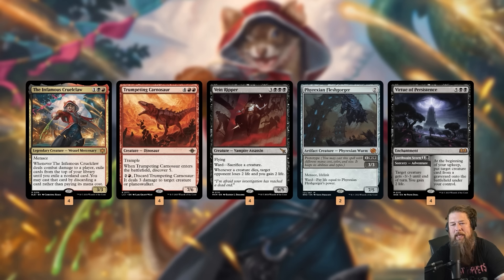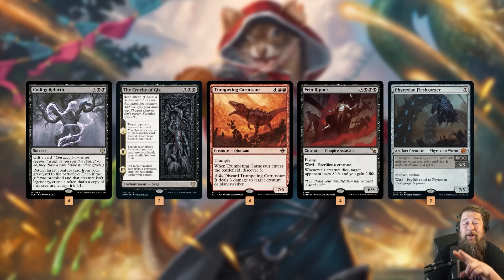The cool thing about this deck is we're really doing double duty with the infamous Cruel Claw. First, we're doing the obvious thing — our deck has a ton of top-end threats that we're hoping to cast essentially for free with one Cruel Claw attack. Trumpeting Carnosaur, Virtue of Persistence, massive 6 and 7 drops that can also be removal in the early game. Vein Ripper is just really hard to deal with. Fractura's Enforced Scrapper can be played as a 3-drop or as a 7-drop if we hit it with Cruel Claw. In our dream world, we play Cruel Claw on turn 3, get an attack on turn 4 with Menace helping, and spin into one of these cards for a huge turn 4 that hopefully just wins us the game.